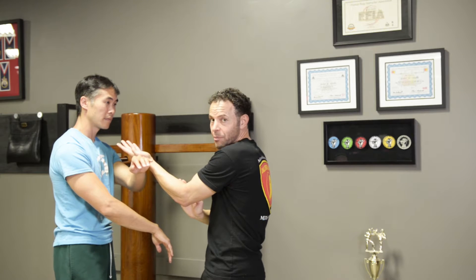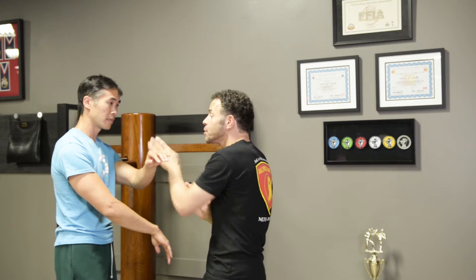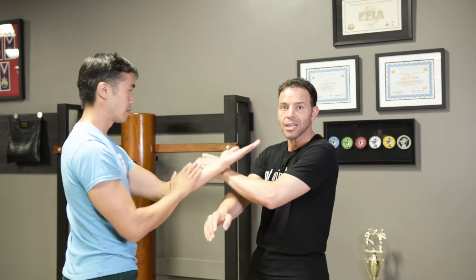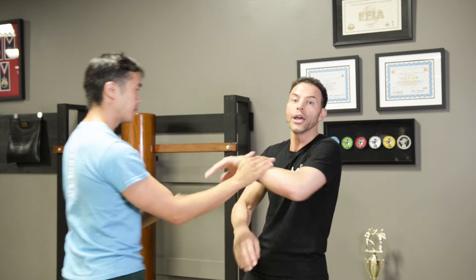So let's do that again. From here — Park Sao, Saat Sao. My wedge in this case can be a Tan Sao, could be a Bu Jong Sao, could be a Bu Sao — it doesn't matter. From here I strike. And then Roy, go ahead sir, whenever you're ready. So Park Sao, Saat Sao, Tan Sao and boom — hit open strike.